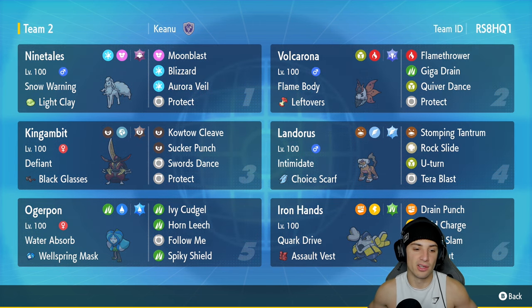Fifth slot is Ogerpon, which can be used as a big physical attacker or a support Pokemon with Follow Me. It's got Water Absorb with the Wellspring Mask, then Ivy Cudgel, Horn Leech, Follow Me, and Spiky Shield. Final Pokemon is Iron Hands with Cork Drive and Assault Vest — Train Punch, Wild Charge, Heavy Slam, and Fake Out. Let's hop onto the Regulation E ladder and grab some wins with this Swords Dance King Gambit team.